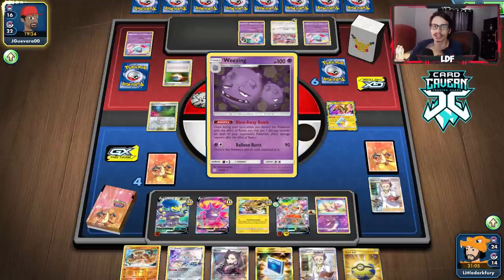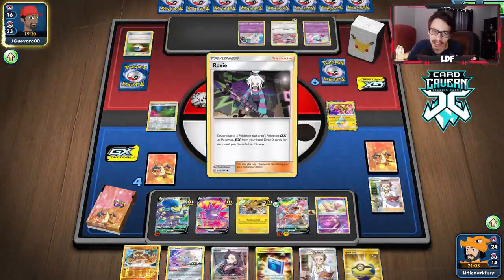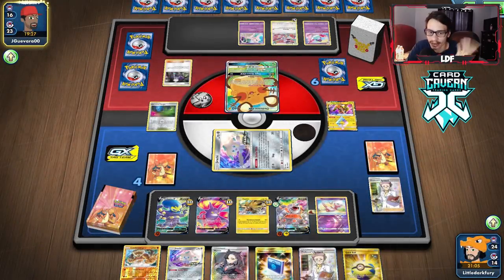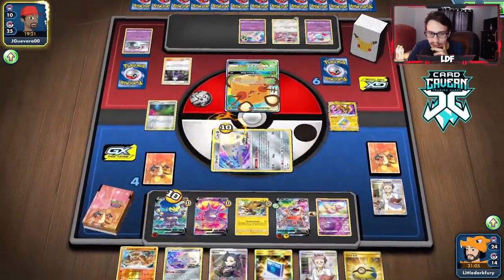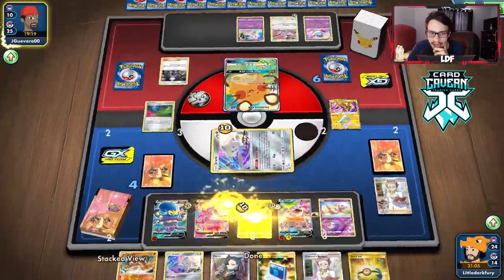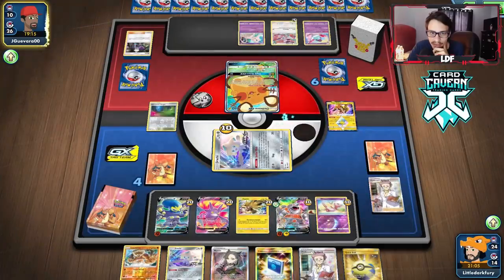If Rhyperior can take two prizes before getting KO'd, I think we can win the game. They benched another Sinistea — I'll just go Mew and do Psy Power again. There's another Roxy. Two Sinisteas go down; they have one Sinistea left in the deck. They might not have enough attackers to deal with my board — they have two Bunnelbys and one Sinistea, so three attackers.